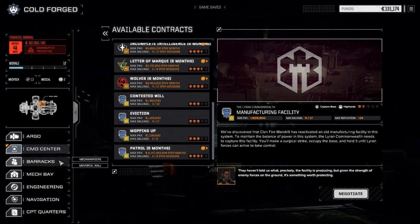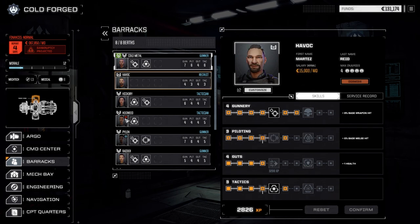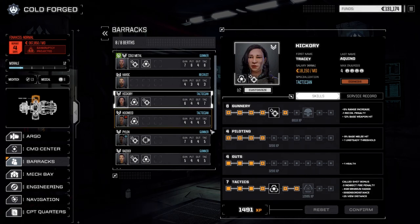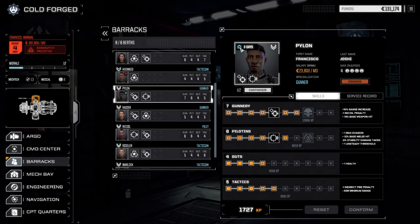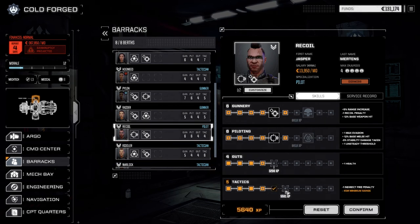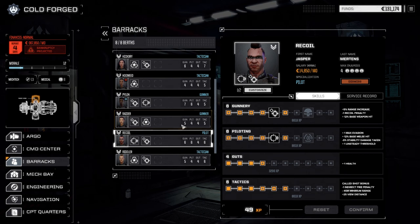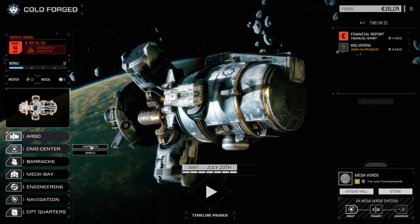Before we check the contracts, let's go check our MechWarriors. Cold Metal doesn't have enough to do anything with, Havoc we'll leave for now, Hickory - just checking our main lance. Pylon, I think you'll sit out this mission - you're going to wait for the Wolverine. Although he does have high spirits for the next three days, so maybe we should bring him. Recoil - do we have enough to upgrade? We do - Called Shot bonus. Let's confirm that. Excellent.